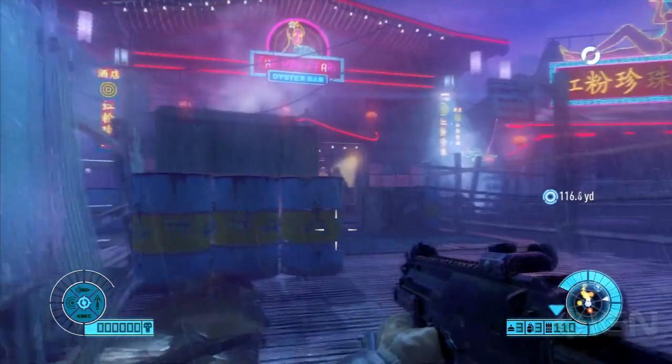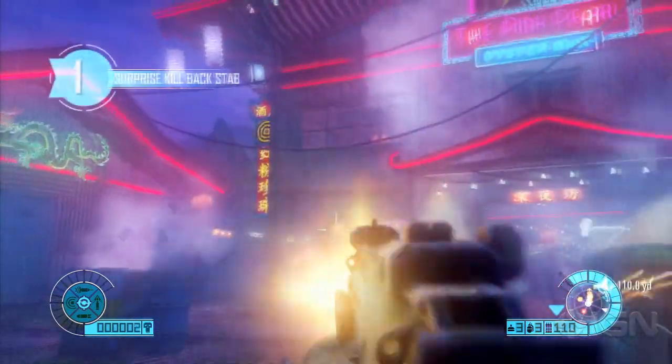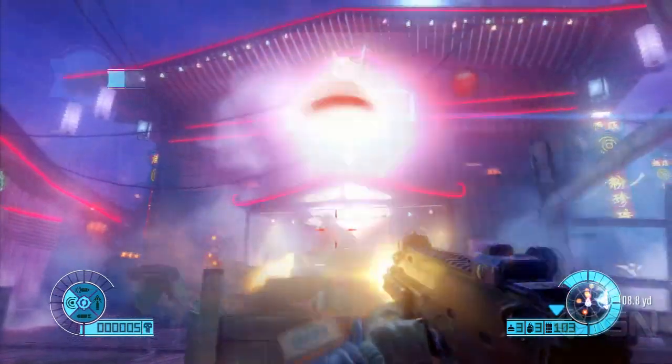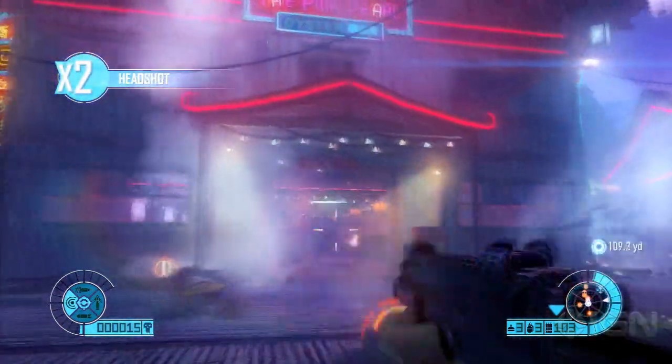This is teamed with an unusual cover system. Holding the left trigger routes you to the spot, letting you use the left analogue to peek over and around walls. It takes a bit of time to get used to, but hopefully over the course of the entire campaign it will come to feel natural.